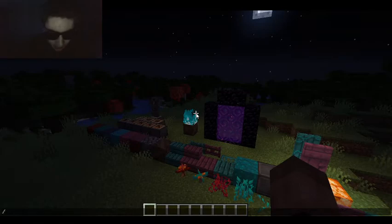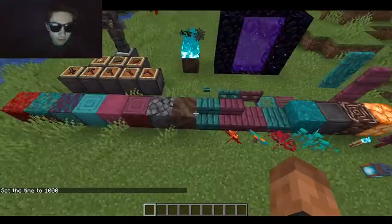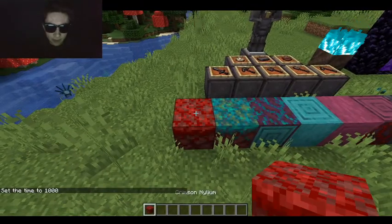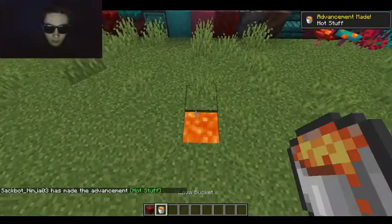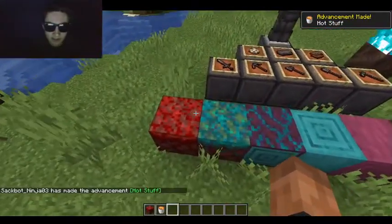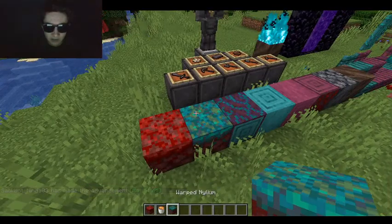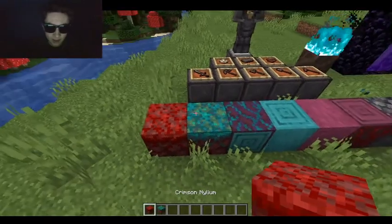This is going to be a fairly short video. Basically, there is the Crimson Nylium — whatever that is. So what this basically is, is from the Red Forest, which is the equivalent to the Blue Forest. This is Warped, and this is Crimson.